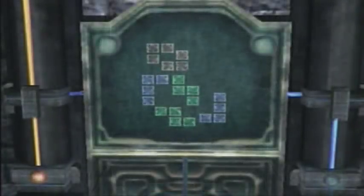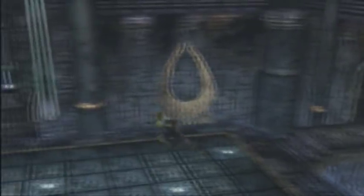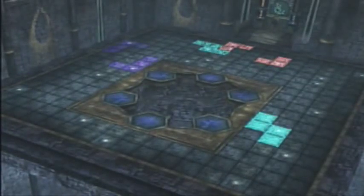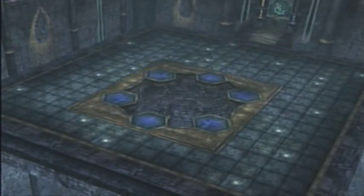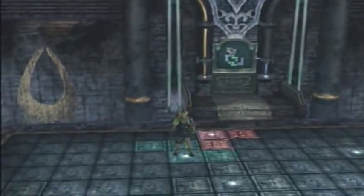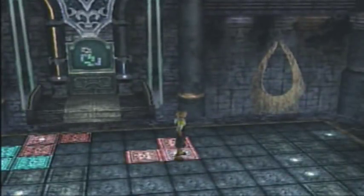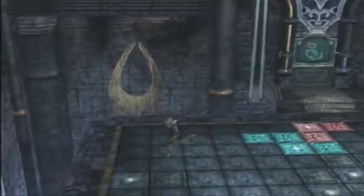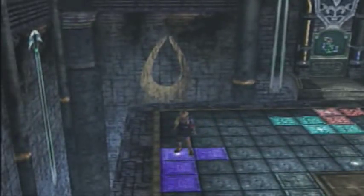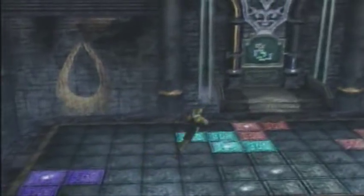It'll show you a symbol and an arrangement of Tetris pieces that looks slightly like the symbol. Each of these symbols corresponds to one of the temples in the game, although to tell you the truth, I would not recognize one if I saw it. If you don't remember all of them at once, you can just go and step on a few of them to light them up, then go back and look at the puzzle again. It'll tell you which one you're missing — just show you the solution again. So it's really not too difficult.